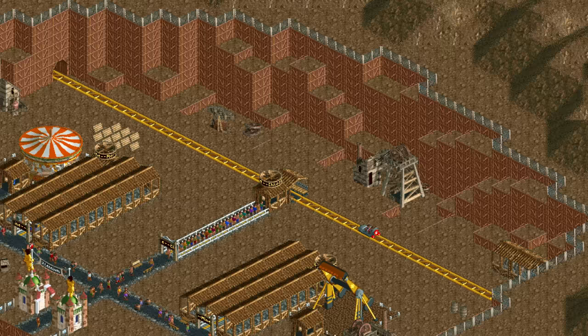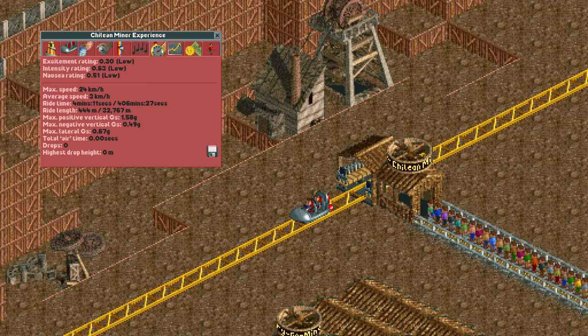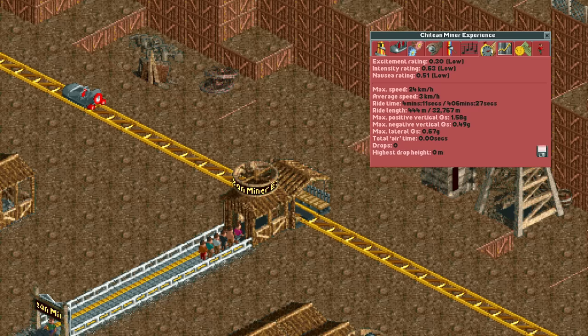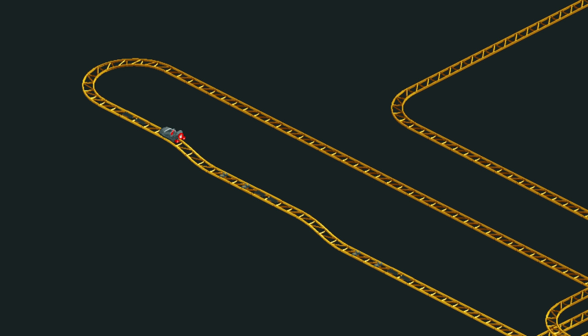The question now is, how much can we charge for this coaster? Well, it's not very much, as it has extremely low stats with 0.30 excitement, 0.63 intensity, and 0.51 nausea. It has these low stats because it manages to fill all three stat requirements that the classic mini coaster has, resulting in its stats being divided by 8. The one for maximum speed is 25 kilometers per hour, and this one only goes 24. The other ones are for the number of drops and the maximum drop height, and with a grand total of 0 drops, it's clear that this coaster fails both. But those drops are after an exit-only station, and since guests will never be on the ride after such a station, any drops or inversions or whatever aren't counted.